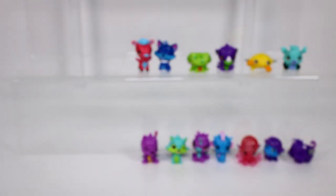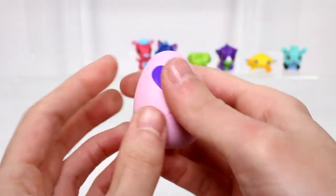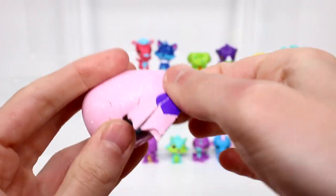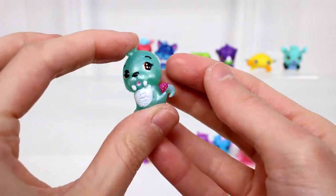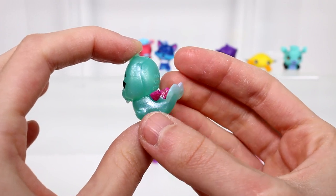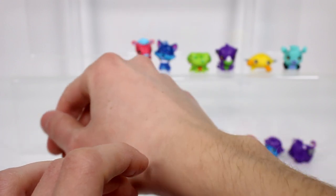Lots of purple ones today. Next one we have is actually a white speckled one, so that means we have another special edition - this is the snowflake shire egg. These guys have a pearl finish, they're really cute. We have the Walren - Snowflake Walren. See how pretty and shimmery - so very pearly. Love that one. And that's a rare.